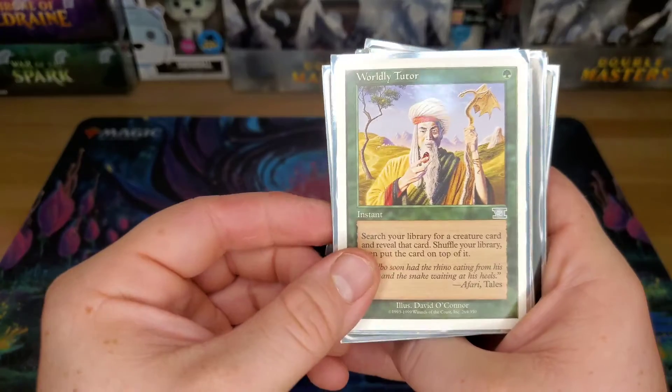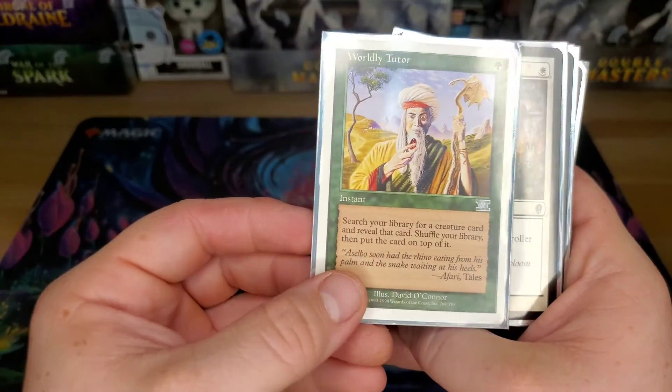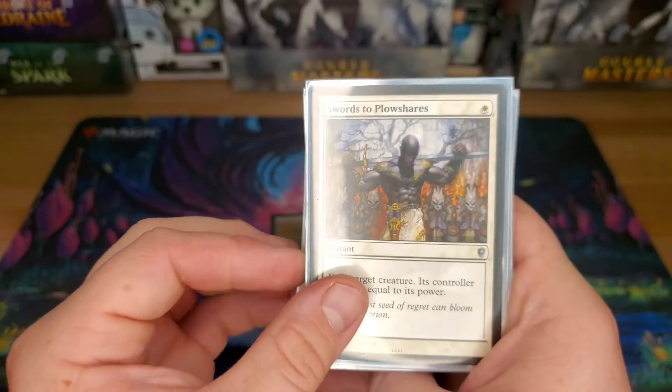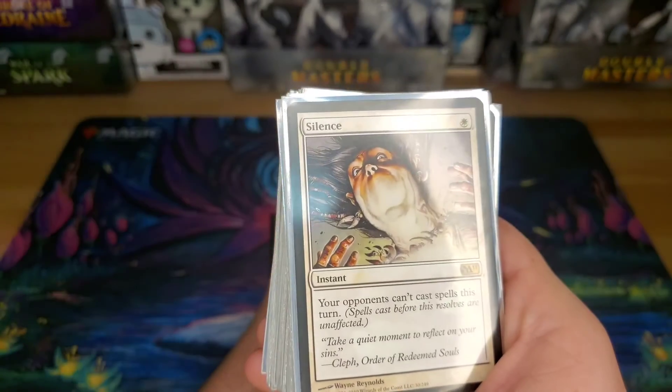Worldly Tutor — searching for a creature card and putting it on top of the library. Always good. Swords to Plowshares — one-drop, exile the creature, they gain life equal to its power.